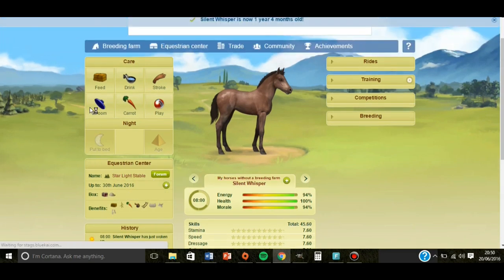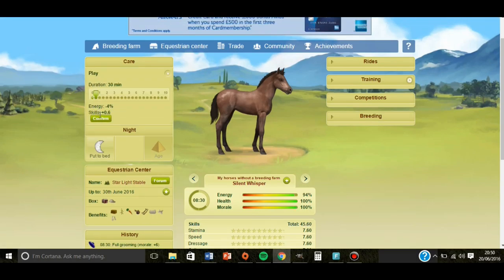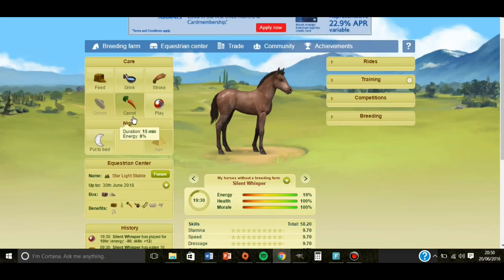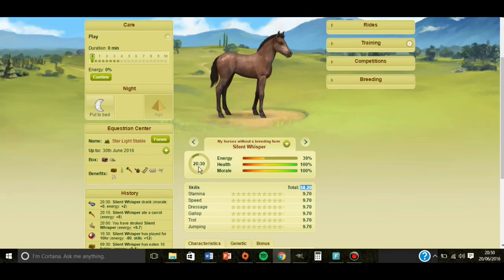Now at 1 year and 4 months: groom, play 30 minutes. Feed 10 pounds, or however much it tells you — however much is required. Play 10 hours. Stroke, carrot and drink. Now this is where some people get confused. See it says 58.20.